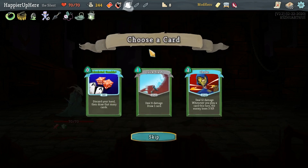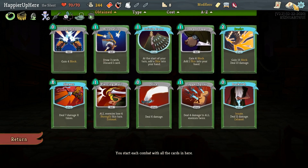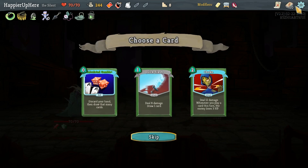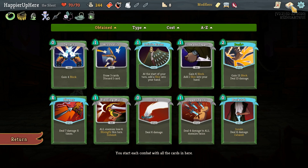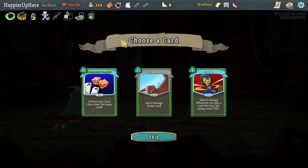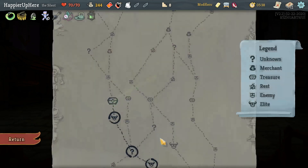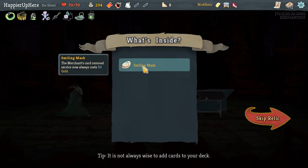A two-energy Skewer should be enough. Let's try to draw Dagger Spray — perfect. Dagger Spray, Slice, and Skewer — perfect this one as well. Got Lantern, so I start with additional energy, plus a Regen Potion which I probably won't need. Do I want Choke? Calculated Gamble is not bad here because it will allow me to cycle through my deck faster. Choke is interesting but I don't have that many cards I play every turn. Let's go with Calculated Gamble.